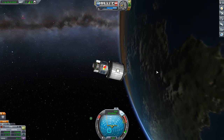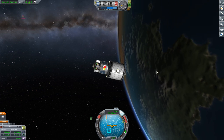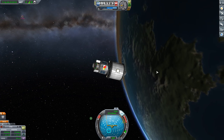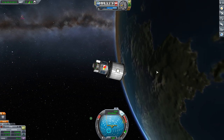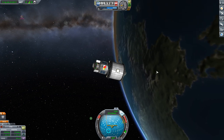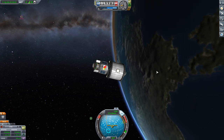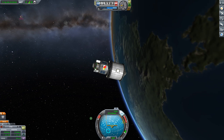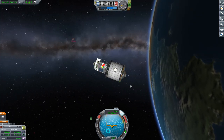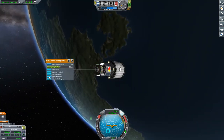So let's talk about putting the station into an orientation that is conducive to docking and then just leaving it that way for the rest of its lifetime. This station has two docking ports pointing in opposite directions — that's always a good idea, as you'll see in a moment. I'm going to select this docking port and control from here.